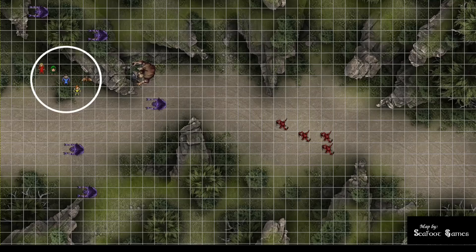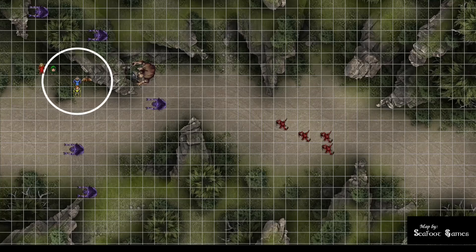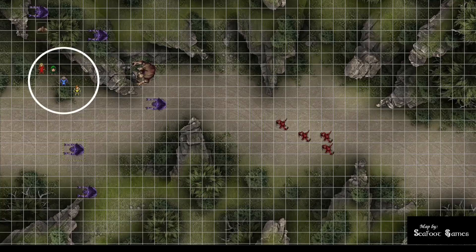Round 2 begins. Longfish pops out, fires a Sacred Flame at the Ettercap — dex save of 16 fails, 6 damage — then backs up. The owl aggravates the Ettercap coming behind the party. The rogue shoots the Ettercap at advantage — 28 to hit, 26 points of damage — then hides behind the cleric for a 19.